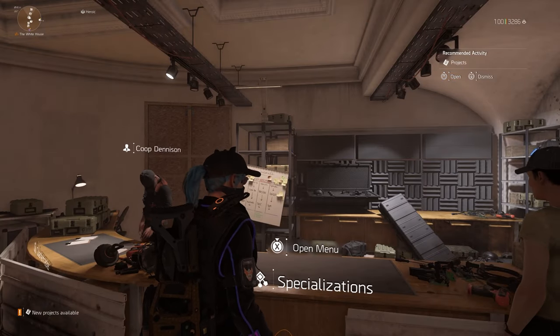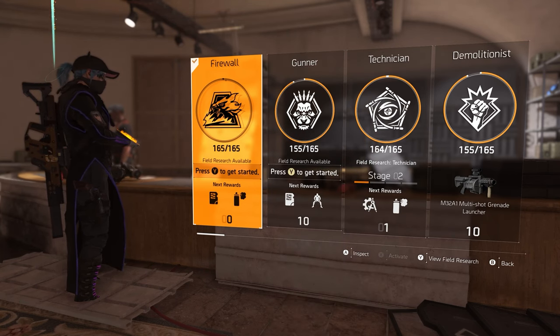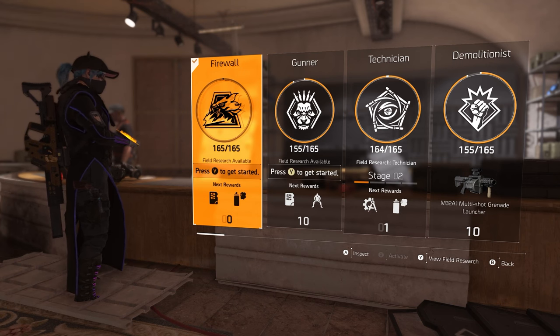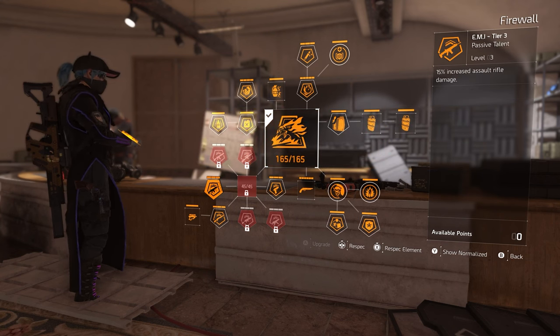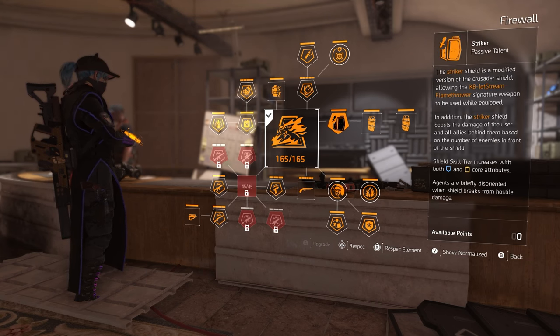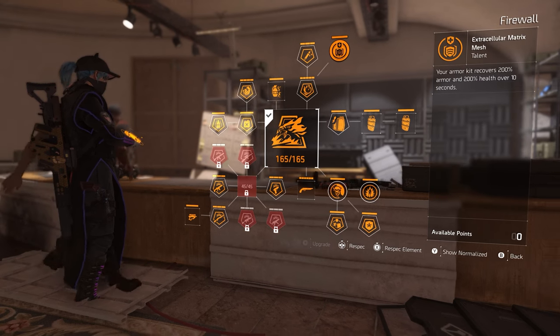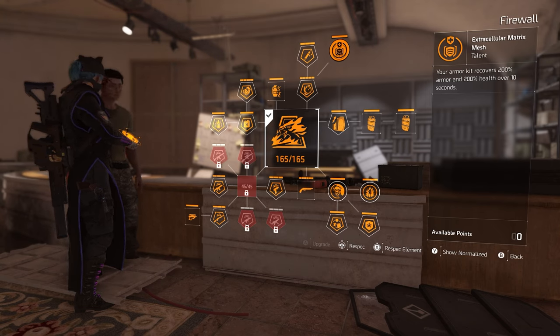The specialization I'm using is the Firewall — by far one of the best specializations in the game. I'd recommend Firewall or Technician for most builds. We get 15% increased assault rifle damage, 15% increased shotgun damage, and 15% increased sidearm damage. We also get the Striker Shield passive, giving extra damage to enemies in the cone in front of your shield. And we get the Firewall's medkit — 200% armor and 200% health over 10 seconds, which is insane. Especially in PvP, it's overpowered, particularly if you use Efficient.